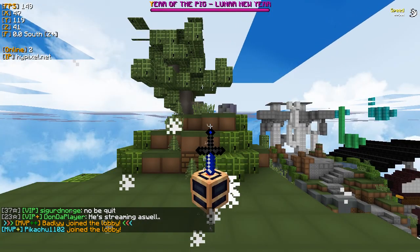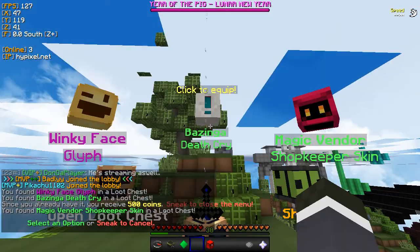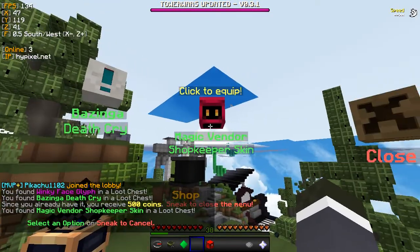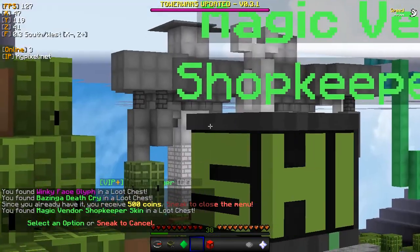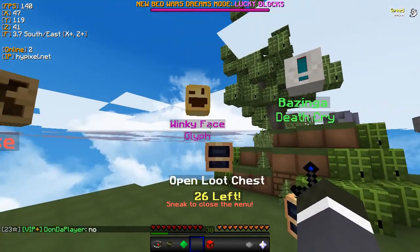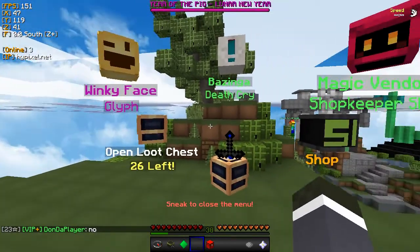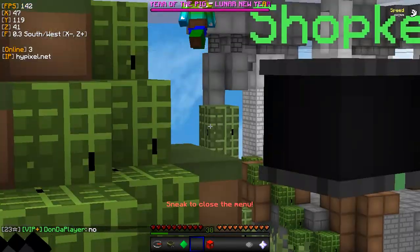Open up another one. Bazinga, bazinga, bazinga! Magic vendor shopkeeper skin - awesome. Hey! There's Don DePlaya right there! Ha-ha. And winky face - oh, a winky face, cool! Look at Don DePlaya just there. Cool.